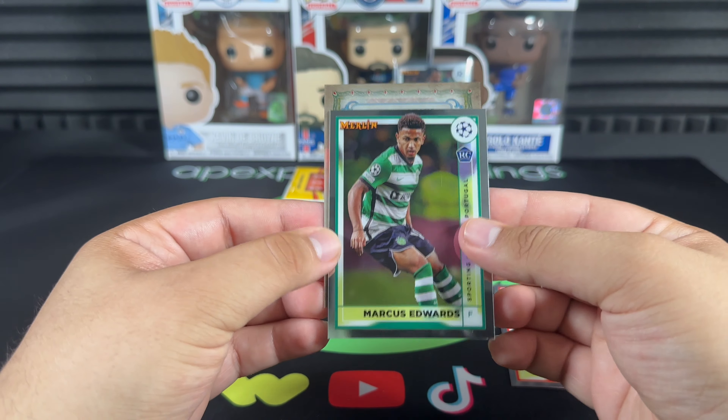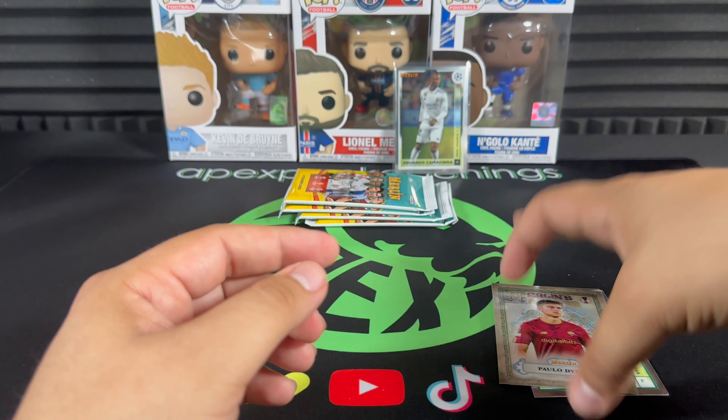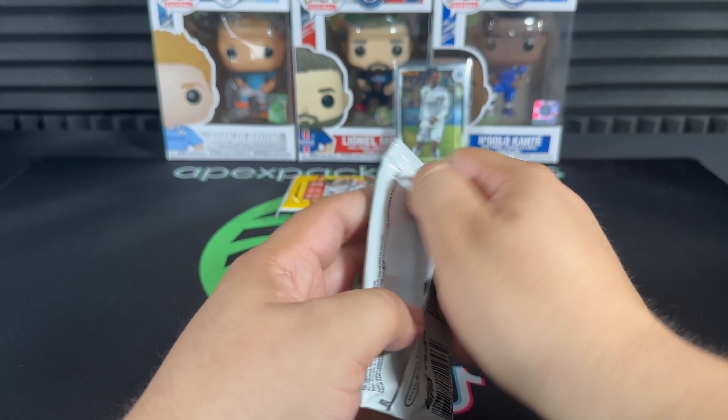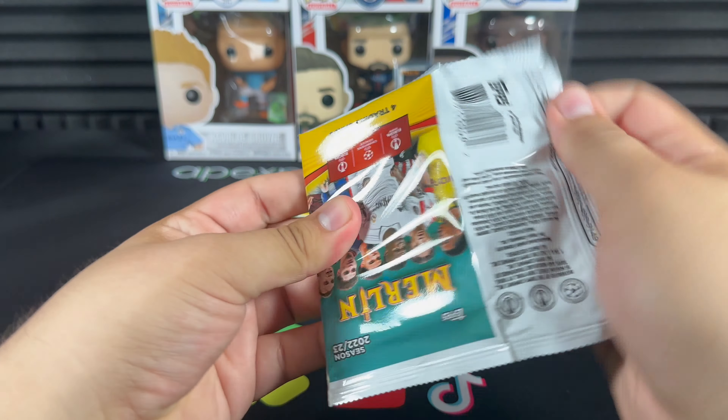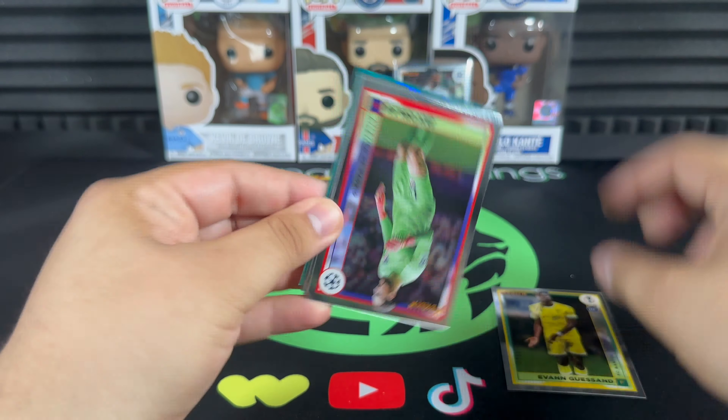Bukayo Saka, Marcus Edwards, and a Paulo Dybala Merlin's Masters — not bad at all. Four packs left to go, pretty solid return so far — quite a bit of rookies.